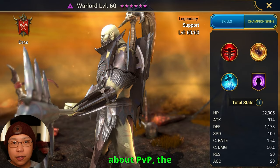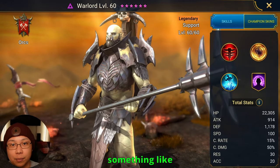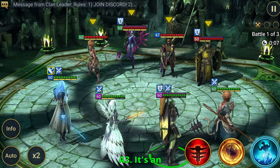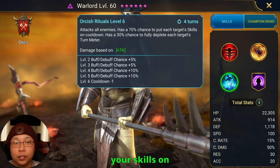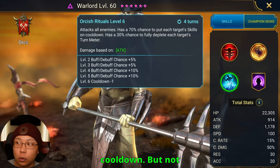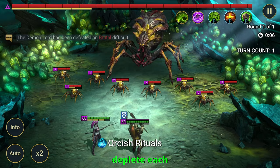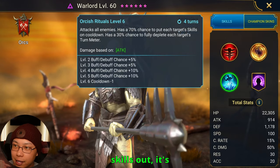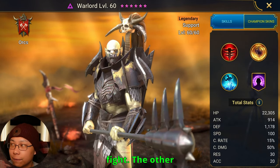When we're talking about PvP, the number one thing about Warlord — the reason you want to ban him in Live Arena or avoid a fight in Classic Arena — has to be his A3. It's an AoE with a 100% chance to place your skills on cooldown, plus a booked-up 60% chance to fully deplete each target's turn meter. He pretty much already won the fight, because once he locks your skills out, it's a wrap. You'd have to have a really tanky team or be really lucky to not lose that fight.